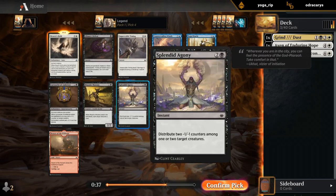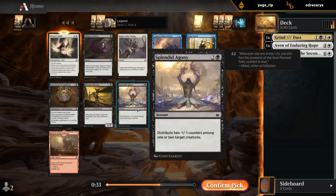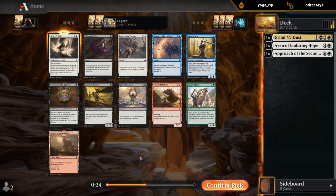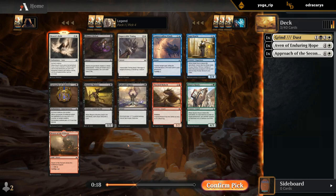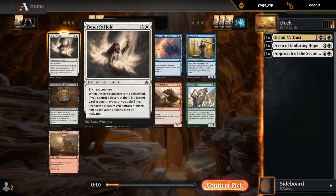Desert's Hold is a three-mana Pacifism-type effect that also removes abilities and gains life if we control a Desert. There's also Splendid Agony, which is great in combination with Grind to Dust — can potentially help us take out even more creatures. I think Desert's Hold is still better, but Splendid Agony is also great. There's a Naga Oracle I mentioned earlier — a great way to dig for Approach of the Second Sun — but for now we'll stick to white.